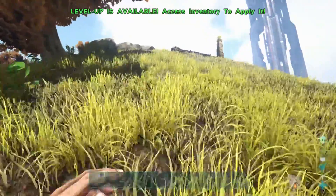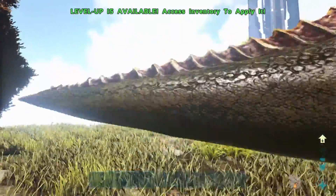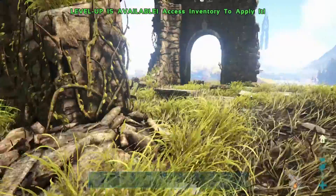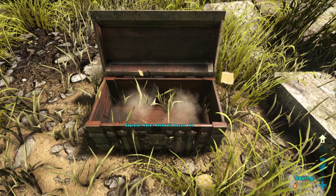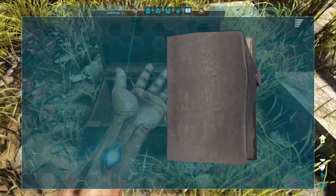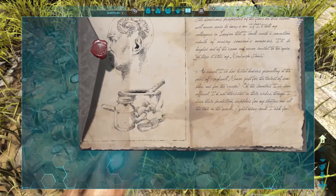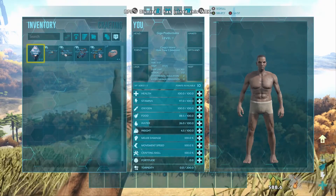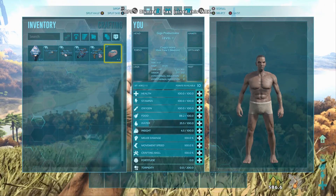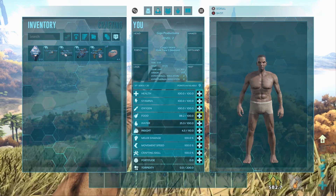So tip number two is you always want to grab explorer notes as soon as you spawn in. I could cover these in another video, but basically there are explorer notes scattered around the map. They give you a lot of XP up front — as you can see here I got 10 levels, and that's without killing anything, crafting anything, or doing anything besides grabbing them.